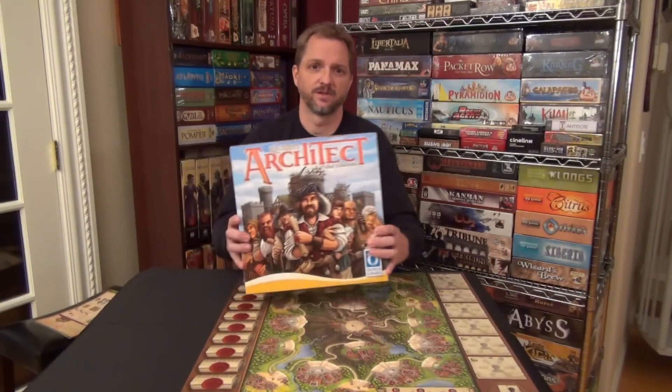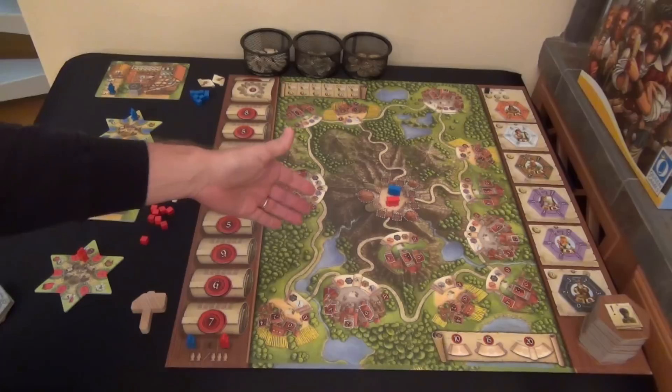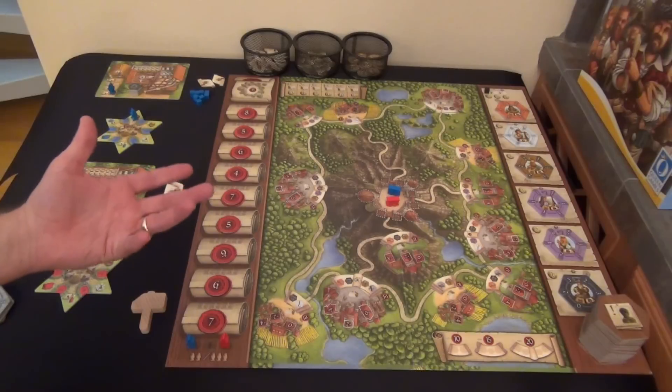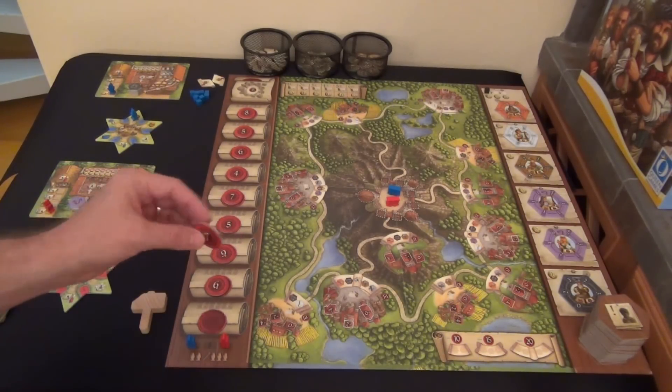Here we are with the setup for Queen's Architect. The first thing you do is pick the side of the game board — there's a two and three player side and a four player side on the other side. We're setting up for two players here. Then you take all your appreciation tokens, mix them up face down, and randomly place them along the appreciation track.